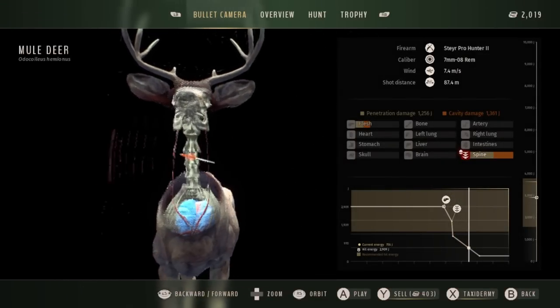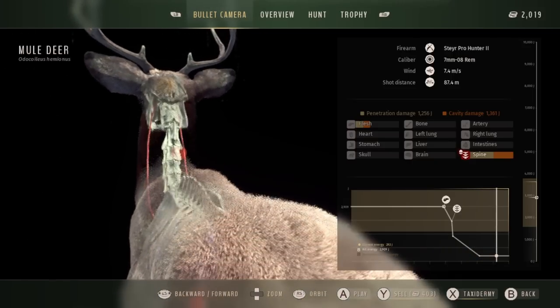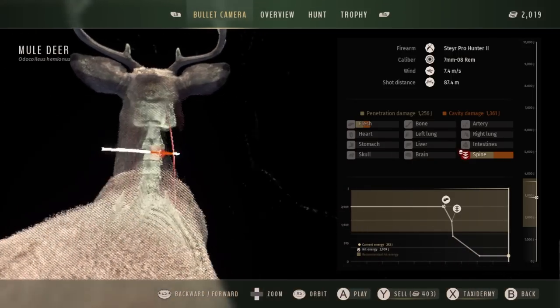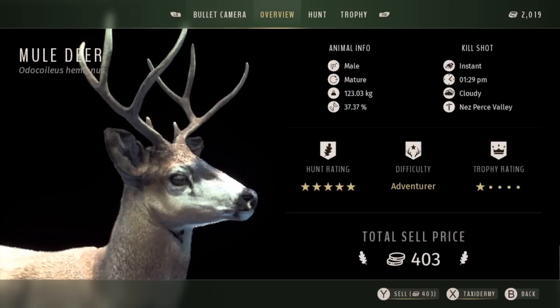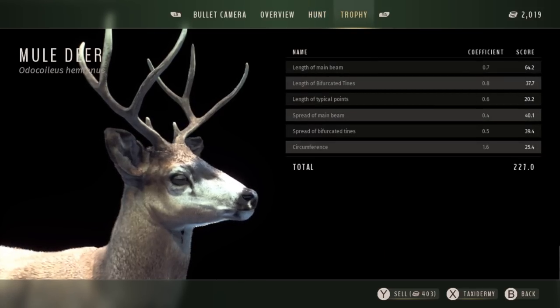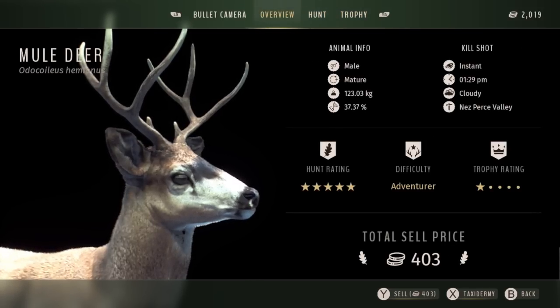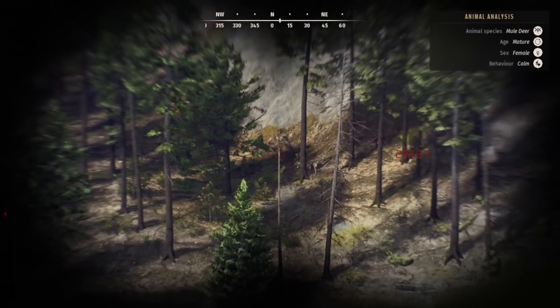Neck shots are always satisfying, just seeing an animal drop on the spot like that — and that was my first successful neck shot in this game, so I was really happy with that. It was a buck that needed taking out — 37.37% on the genetics. Even still, this game is just so satisfying with making shots that drop animals. Actually being able to harvest an animal feels so much more rewarding in this game than in some others.